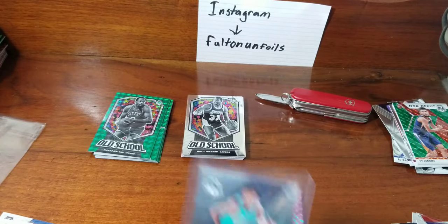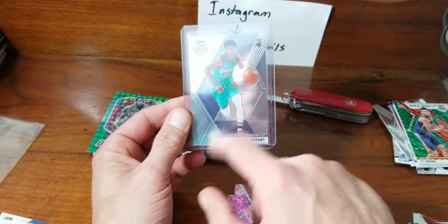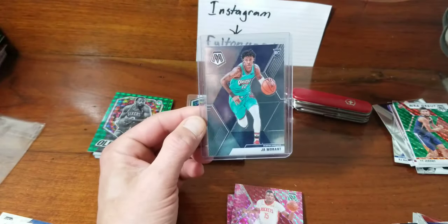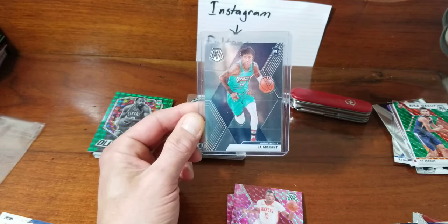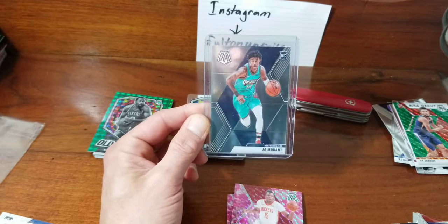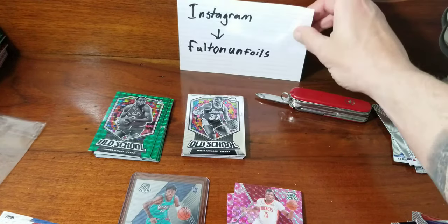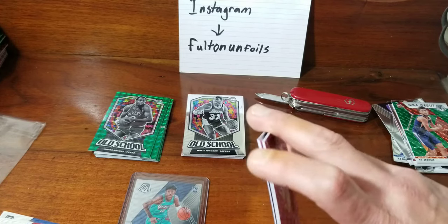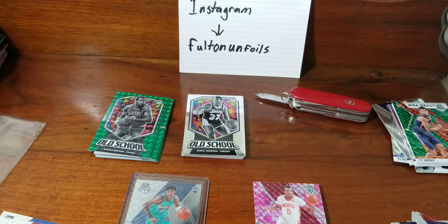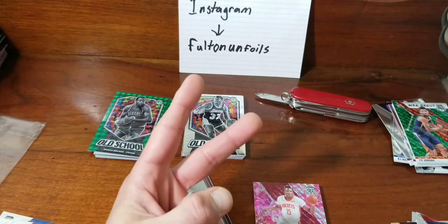Our hit of the break would be this right here — we finally got a Ja Morant base rookie. I haven't looked in a couple days but I think these were like 25–30 bucks, so that pays for the regular retail price. That paid for the blaster, so we're good. If you want any deals on anything, hit me up on Instagram — full one foils, all one word. Look me up, send me a message, I'll get back to you pretty quick. Until the next Mosaic break — wave to Ja and we'll see you next time. Like, subscribe, comment, peace.